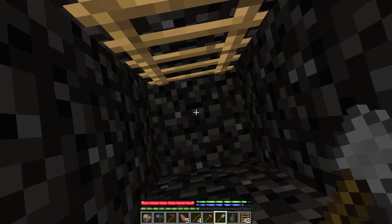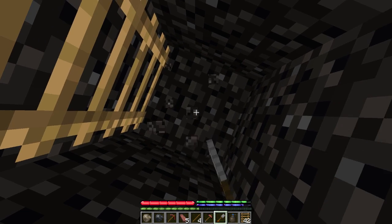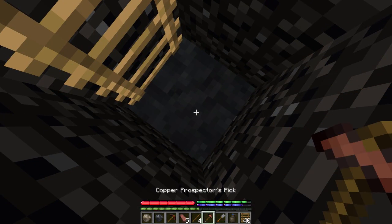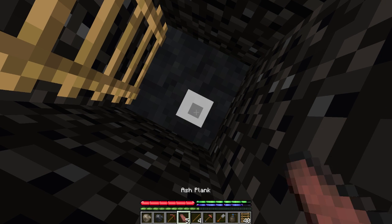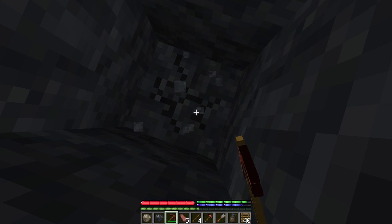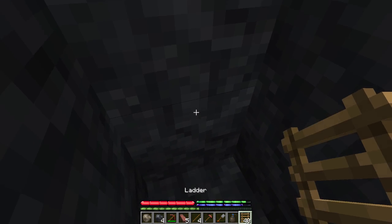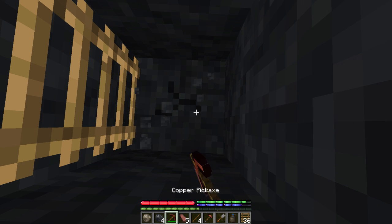I'm going to put down my stuff and dig on down. My F3 shows Y144. We want to get down to a point — this is probably basalt. Now normally you would not want to just dig straight down, but luckily in this game there aren't many hidden lava pockets so you don't really have to worry about that too much.